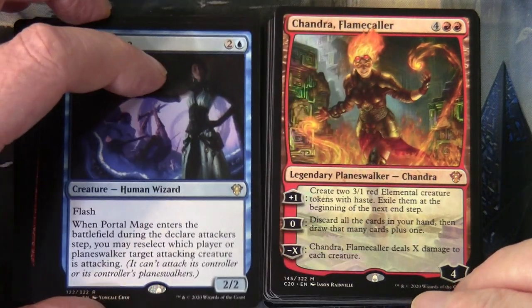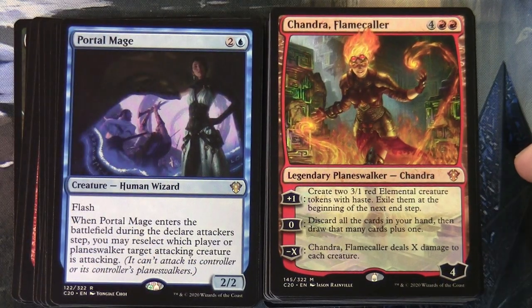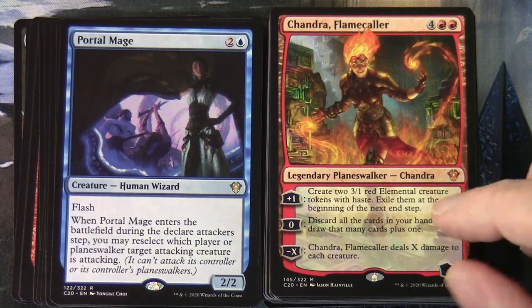Chandra Flamecaller costs four and two red as a planeswalker with four loyalty. Plus one: create two 3/1 elemental creature tokens with haste, exile them at the beginning of the next end step. Zero: discard all cards in your hand then draw that many cards. Minus X: Chandra Flamecaller deals X damage to each creature.